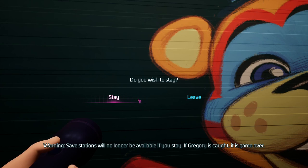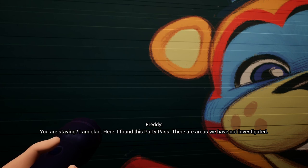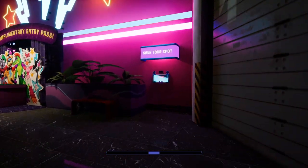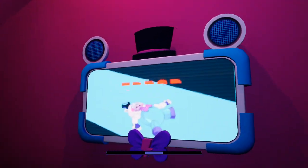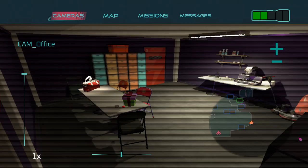Once you get to the end of the game you get two choices: to stay or to leave. We're going to choose to stay, and of course we've got our party pass. If you choose the stay option, you're not allowed to save the game anymore — if you die, you're done. I'm going to show you how you can actually keep saving the game so you don't have to worry about that. I've chosen to stay, and if I run over here you can see you get this error: you can't save the game anymore.